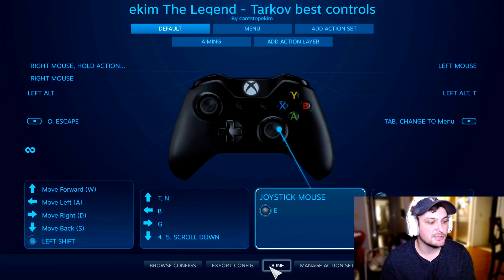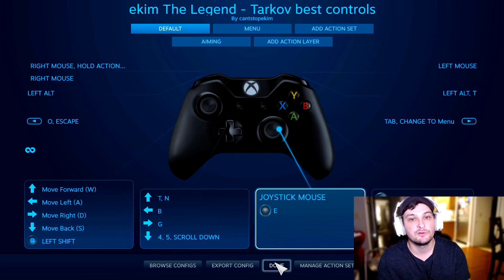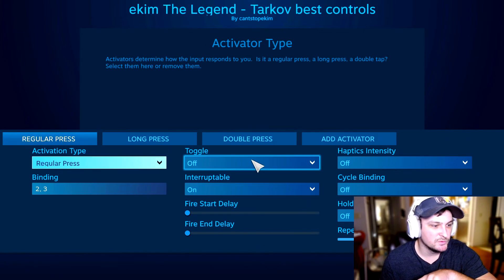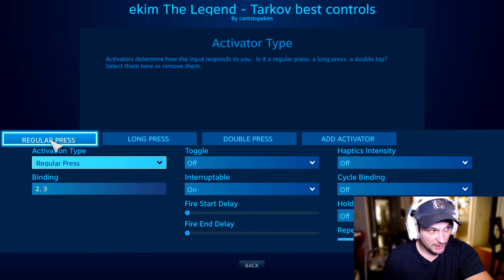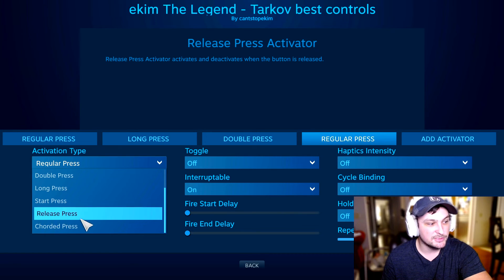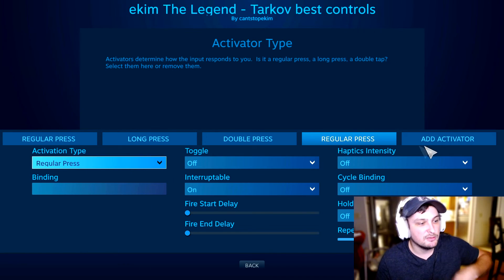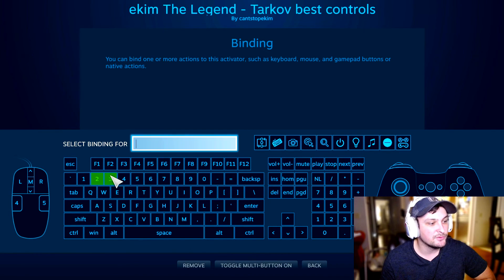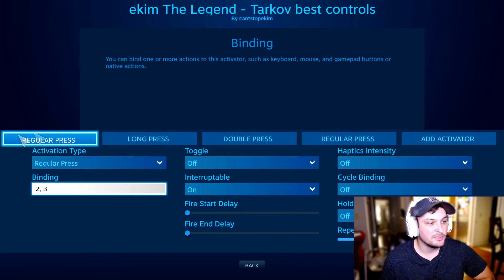If you want to make your own configuration, it's pretty easy. For example, to configure the Y button: you select Y and you have options for regular press, long press, and double press. For a regular press, toggle Multi-Button on and select keys 2 and 3, so pressing Y will trigger both 2 and 3.